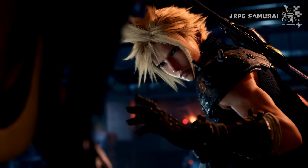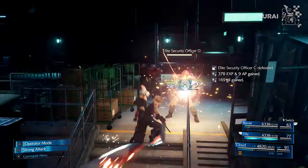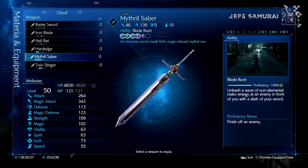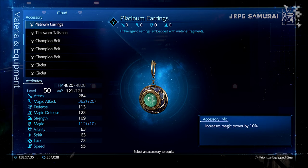The first spot is the best method overall, which is the Garage section in Chapter 16. Before heading there, here's my suggested setup to clear everyone in as fast as 3 minutes and 30 seconds. Equip Cloud with Mythro Saver for Magic Stat Boost, Chain Bangle or Force Armlet with 4 material slots. Future Ring makes this run faster but is really optional as an accessory, and Platinum Earrings can replace it and work just fine.